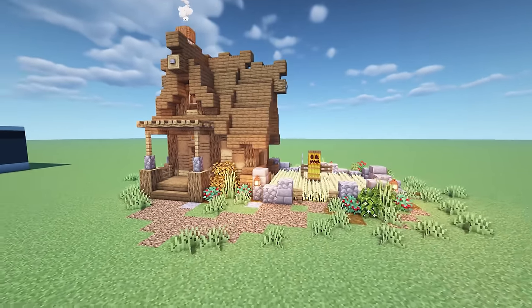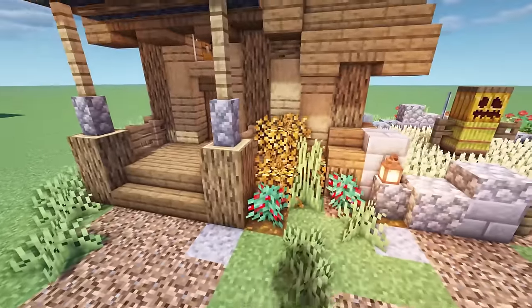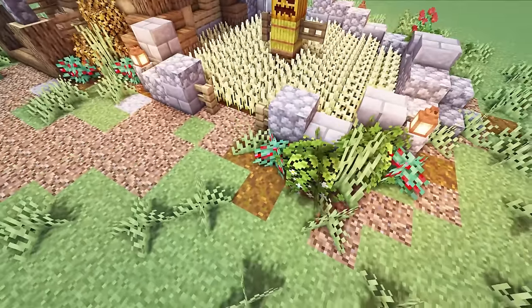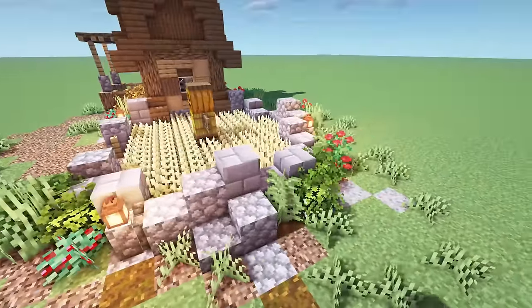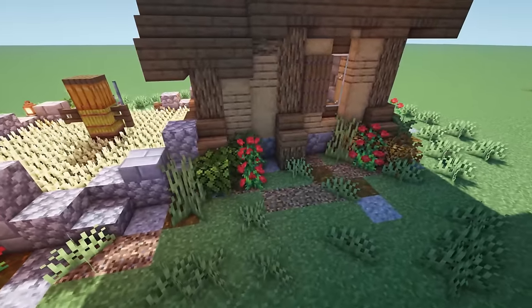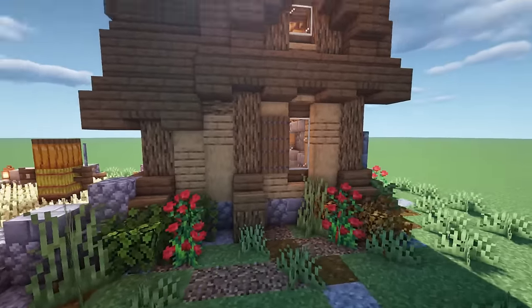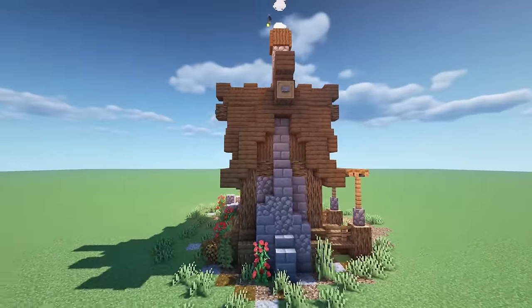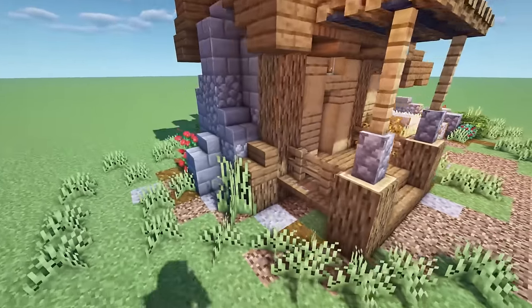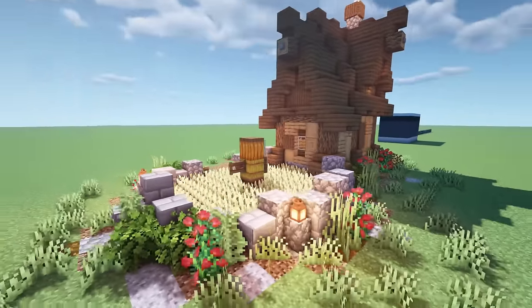All done - looking so awesome! Adding a little bit of detail on the outside: a little path with some coarse dirt, some bushes in the back - birch bush, oak bush, a little bit of berry bush. Using Jersey Boy's Better Leaf Resource Pack which makes the bushes fluffier. A little bit of tall grass and some ferns on the backside add so much more life and personality to the build.